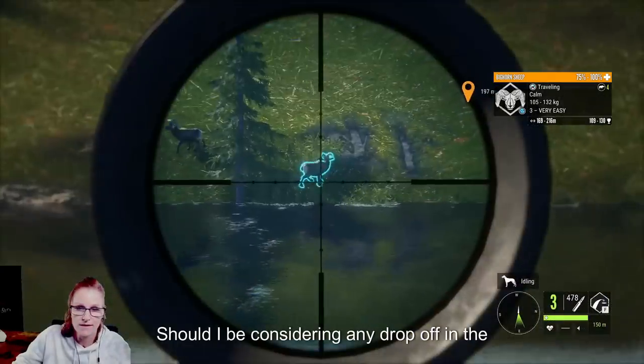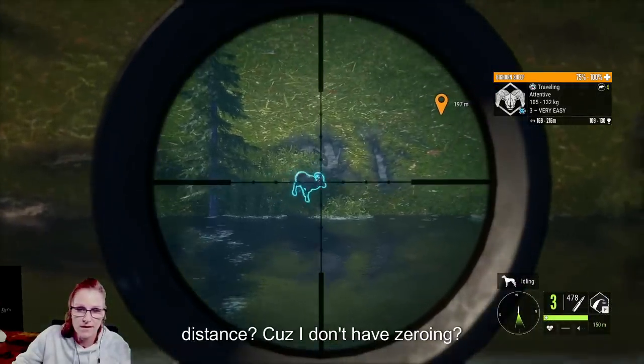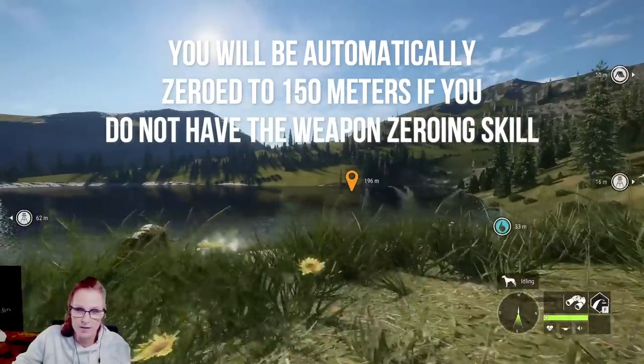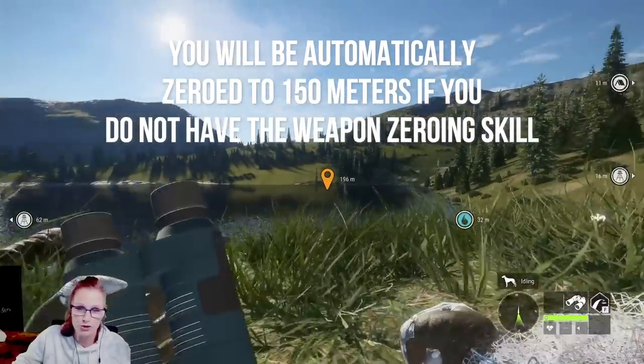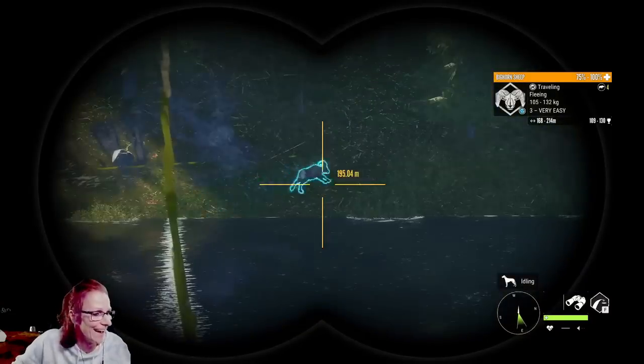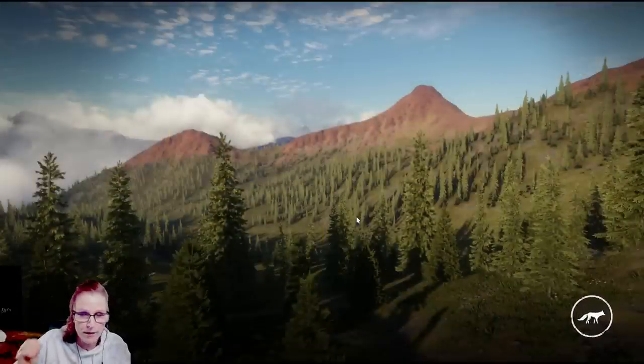You want to aim right behind the shoulder blade — basically halfway up the body, halfway from the spine to the bottom, right in the middle. Should I be considering any bullet drop from the distance? Well, you're automatically zeroed to 150, and as long as we're 200 meters or closer you should be fine.